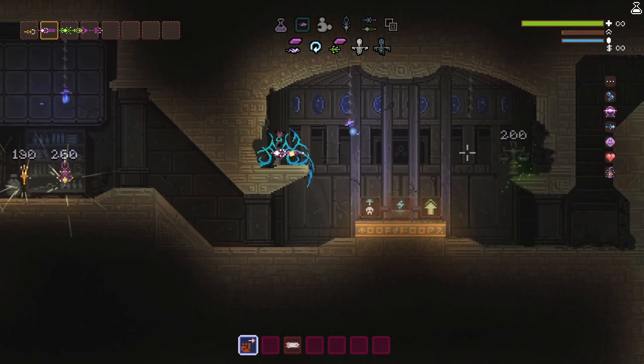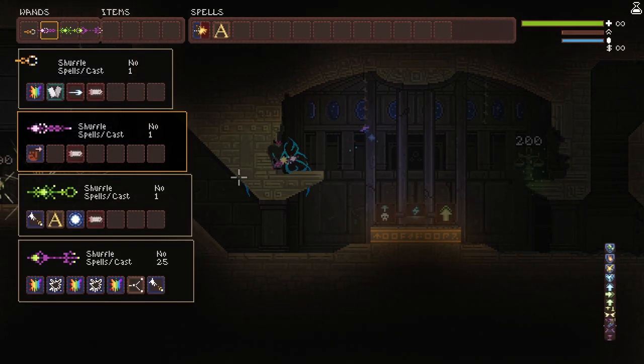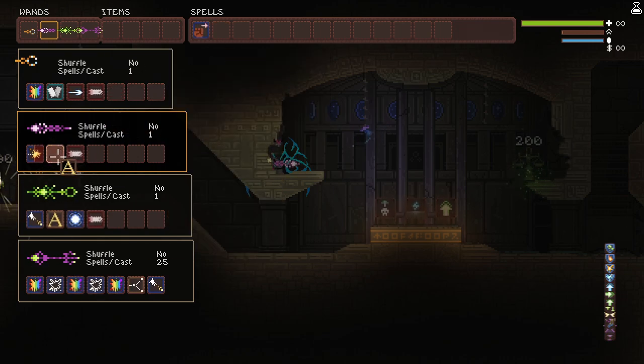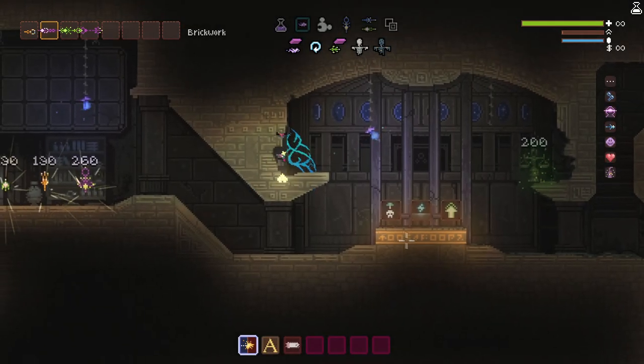There we go. It took a little bit more time but it is possible with modifiers. Explosive Detonator needs a little bit of help, so we're going to throw an Alpha on it as well.